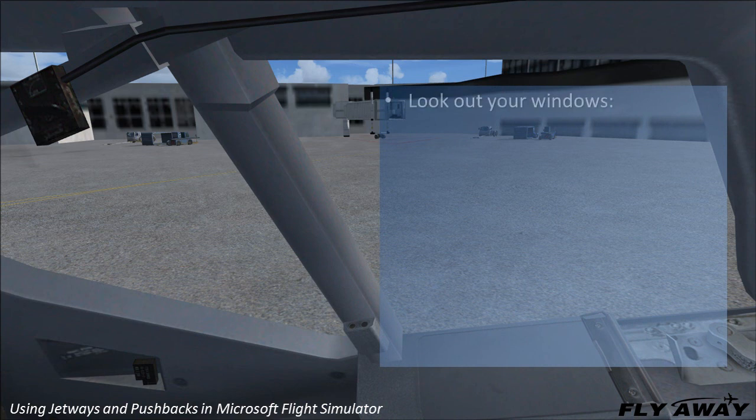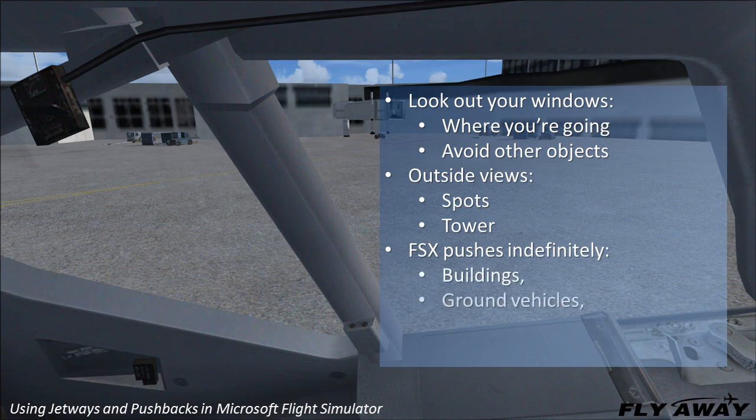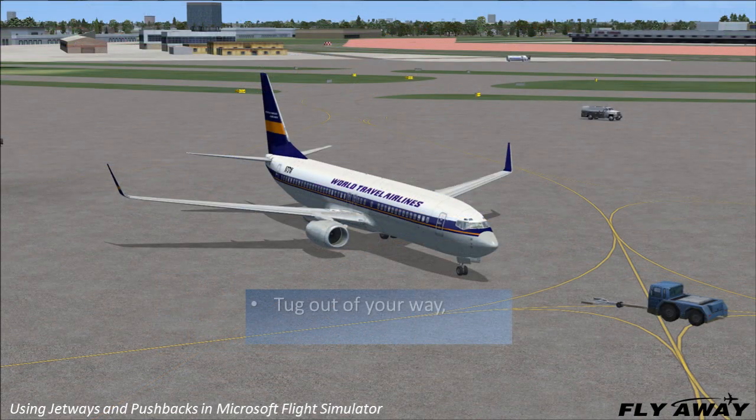Look out your windows to see where you're going and to avoid crashing into anything, or use outside views such as Spot or Tower. Microsoft Flight Simulator will push the aircraft indefinitely and into buildings, ground vehicles, and other aircraft unless you stop it. Press Shift-P to stop when you are in position to taxi forward or before your aircraft can strike anything. When the tug has moved out of your way, proceed with taxiing.